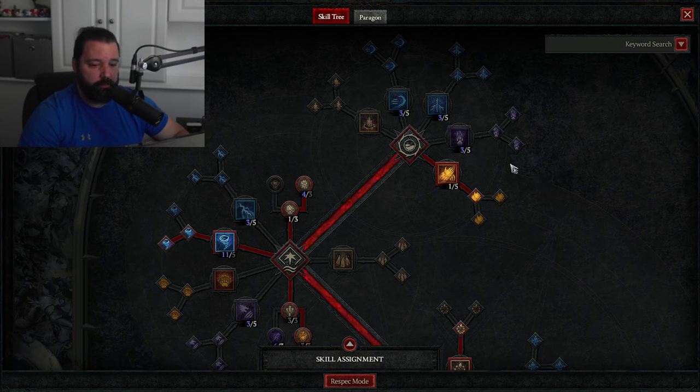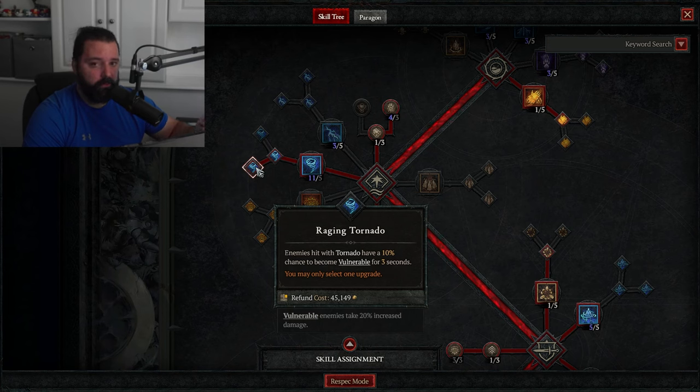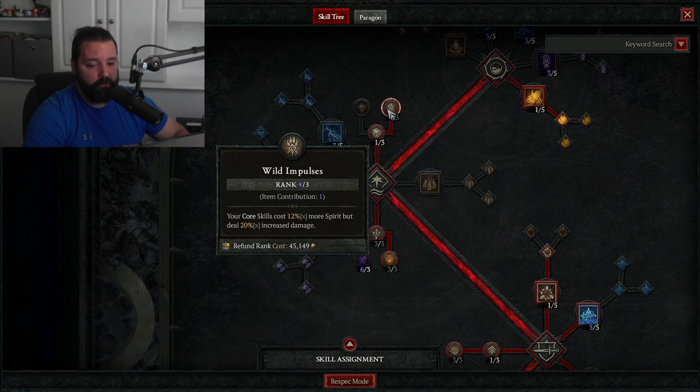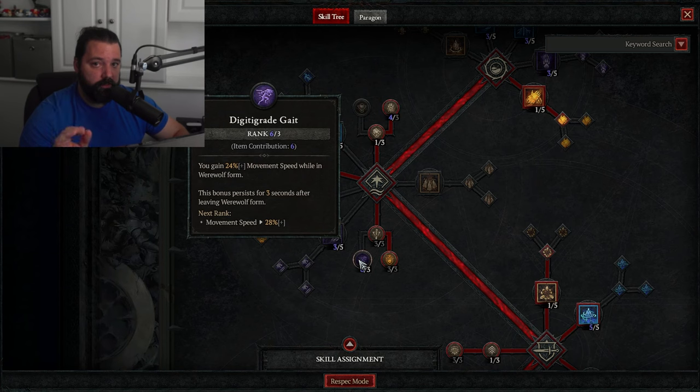Diving into the skill tree: at this point you can take any basic attack you want — you won't use it on your loadout at all. Put five points into Tornado, pick up Enhanced Tornado for a chance to spawn additional Tornadoes on top of weapon tempering, and Raging Tornado for a chance to make enemies vulnerable as an extra damage source. One point in Heart of the Wild increases maximum spirit, and we want Wild Impulses, which increases cost and damage — since we don't care about cost, it's pure raw damage. Three points into Predatory Instincts for increased critical strike chance, and three points into Iron Fur for additional damage reduction when using Debilitating Roar.